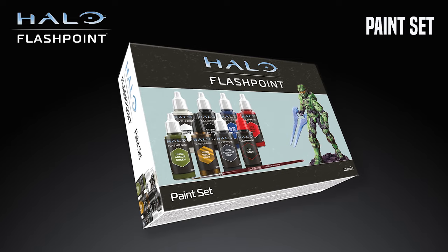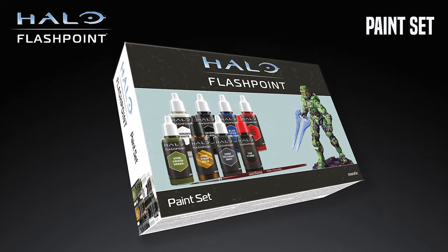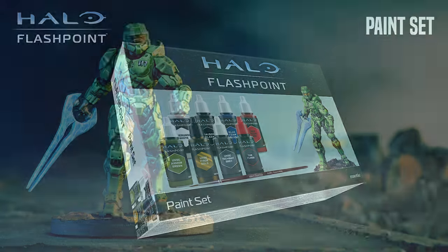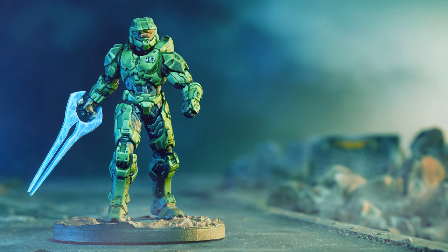Let's focus on January's releases. In January we have two products coming up for you. The first one is the Halo Flashpoint paint set, using the fantastic Army Painter Fanatics paints. Also included in this box is the fully playable Master Chief miniature. Some of you may have pre-ordered this paint set when we first announced it, and you'll get yours at launch in November.